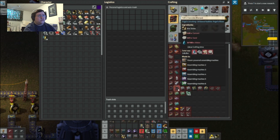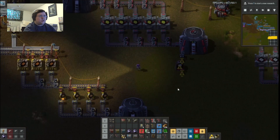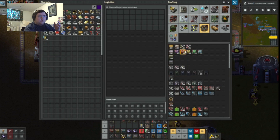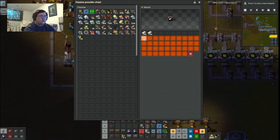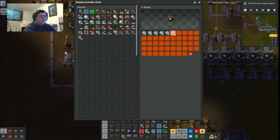Concrete — I need sand, cement, and water. And that's made in an assembly machine. This is sand. That already takes care of both parts — sand and... let's cap both of these at five stacks.